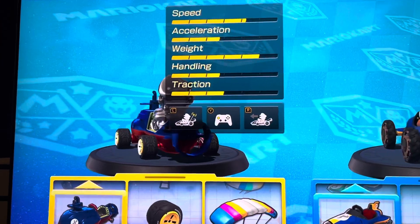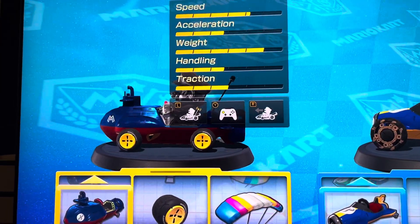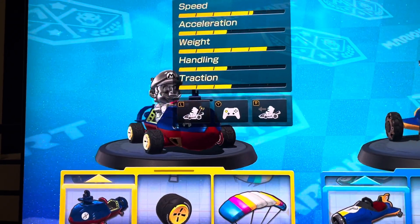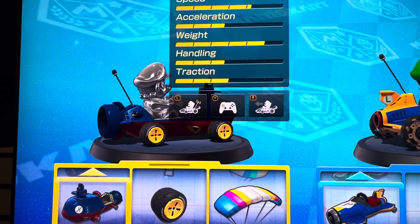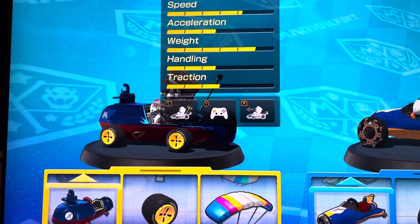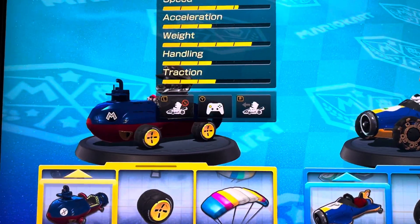Smart Steering just means that you will never fall off the track, but you cannot drive as well as you can be. So for young players, it's recommended to have Smart Steering on. But for more experienced players, you will turn off Smart Steering.